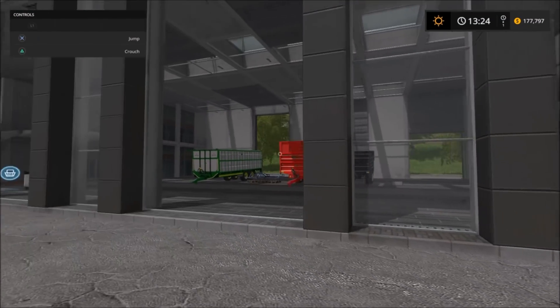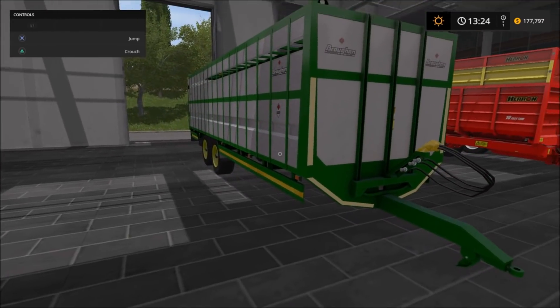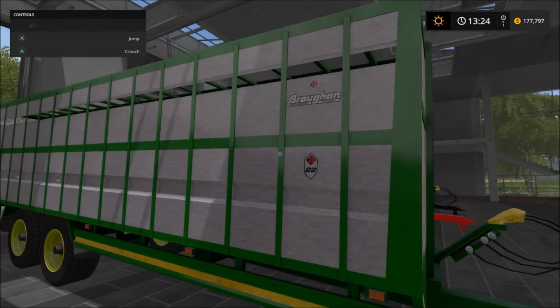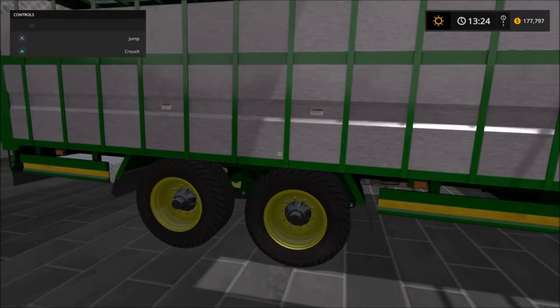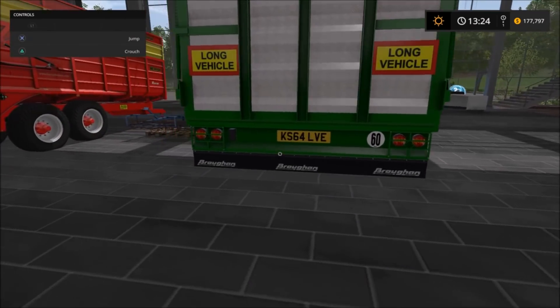Okay, here we are, here are the new mods. I'm going to show you guys them off. This is the Brogan Animal Trailer right here — I like the colors on it, it's a bigger long vehicle and it's got plates on it.